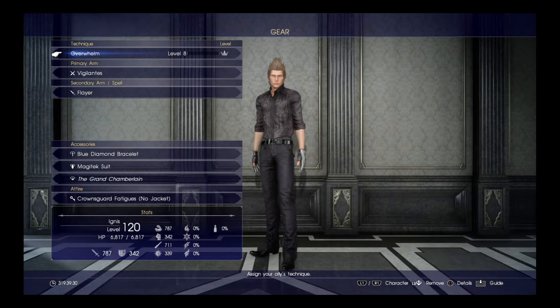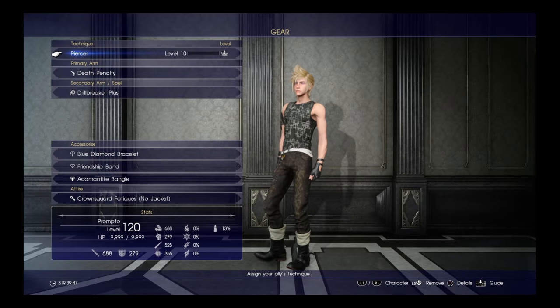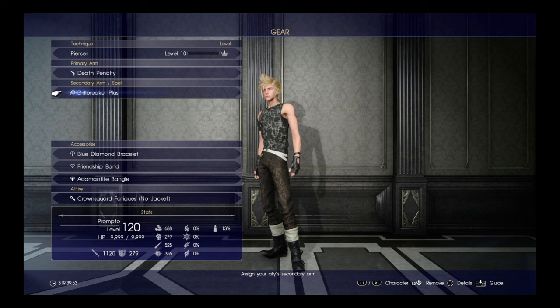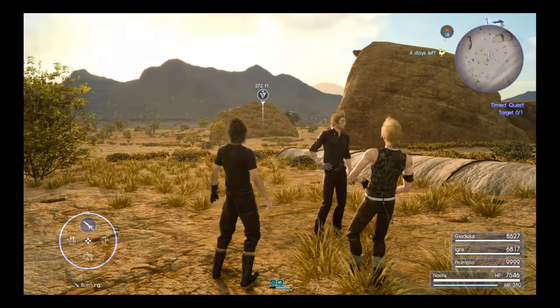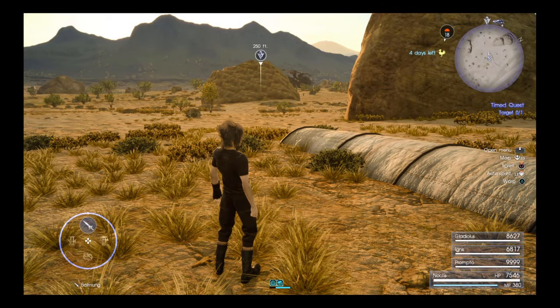The Black Belt makes you stronger against massive enemies, and this monster would be in that category. Dark Matter Bracelets times two. For Ignis I'm using Overwhelm, Vigilante's Flare, Blue Diamond Bracelet, a Magitek Suit, and the Grand Chamberlain — you can switch that out. For Prompto I'm going with Piercer to drop his defense, Death Penalty, Drill Breaker Plus, Blue Diamond Bracelet, Friendship Band, and an Adamantite Bangle because Prompto is a bit weak on health points.